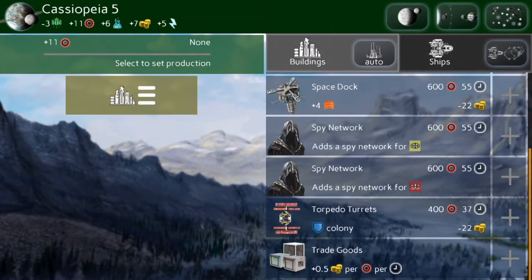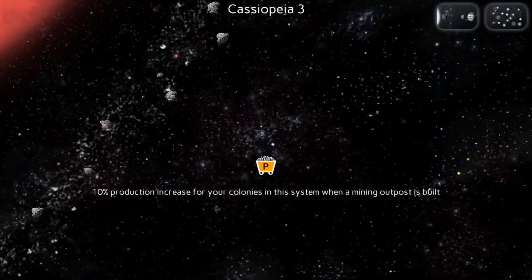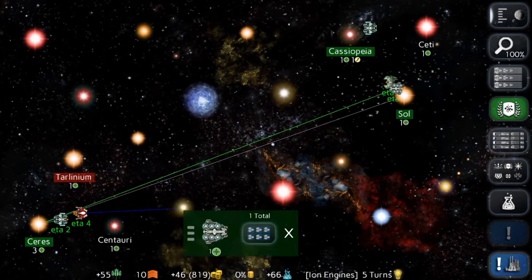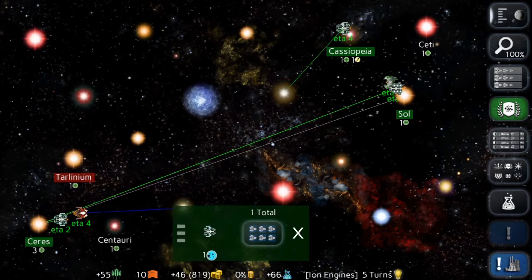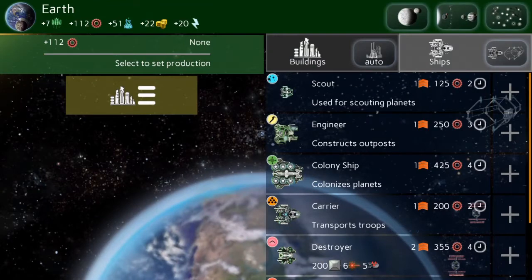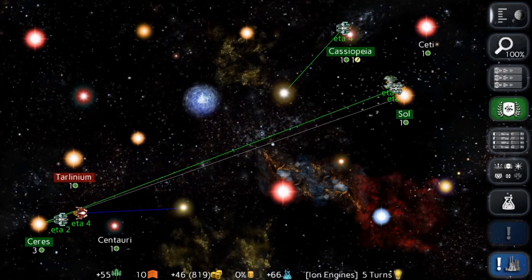What should I build here? An engineer — yeah, I want to get that asteroid belt going. I'm going to send this colony ship out here, and now that I've colonized Cassiopeia I can jump to this new star. There might be some good stuff there. Should I keep making colony ships? Yeah, I think I should — this is the early rush to grab planets, so let's do it.